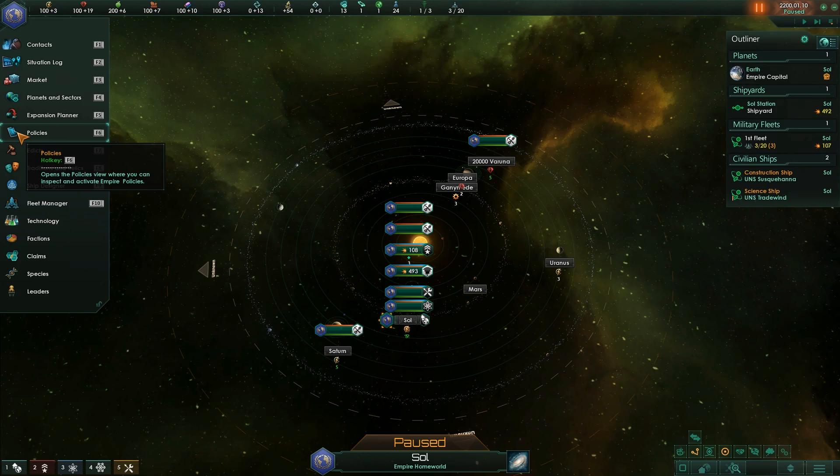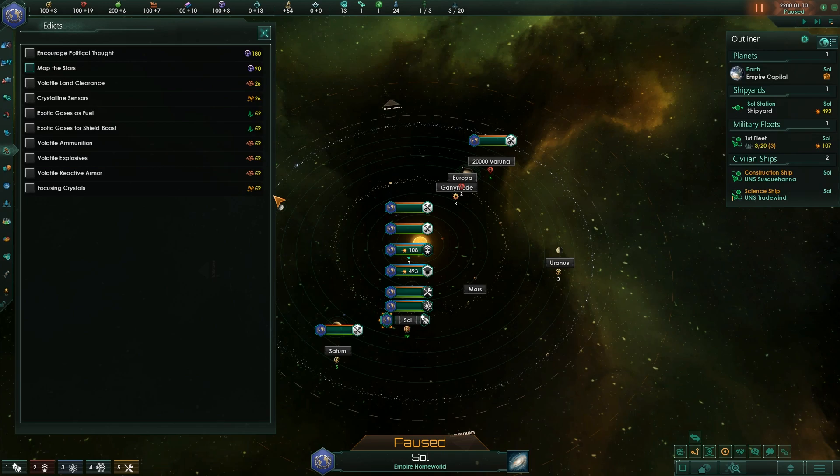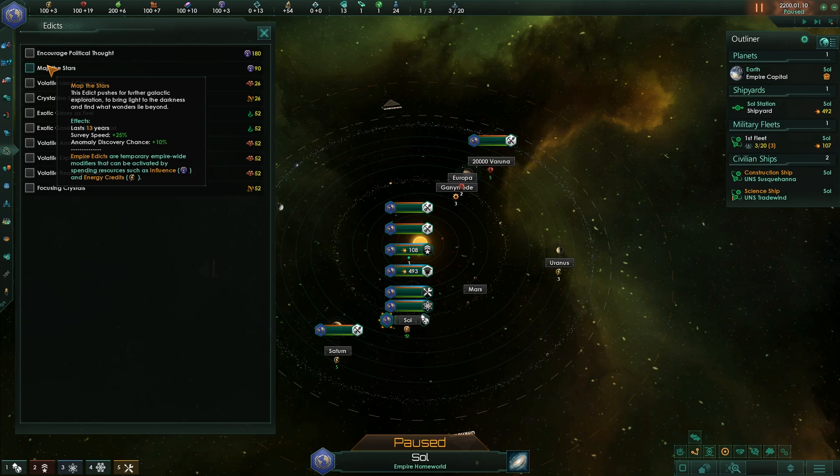Policies — we are not going to go through all of them; we'll do that in other modules. Edicts are a wonderful way to highlight particular goals of your administration. Only one is available because we can only afford it now with 90 influence — and that's 'Map the Stars'. It lasts for 13 years and will give bonuses to survey speed and the discovery of anomalies. Anomalies — when we talk about colonization and exploration, we'll get into what anomalies are and what they do.